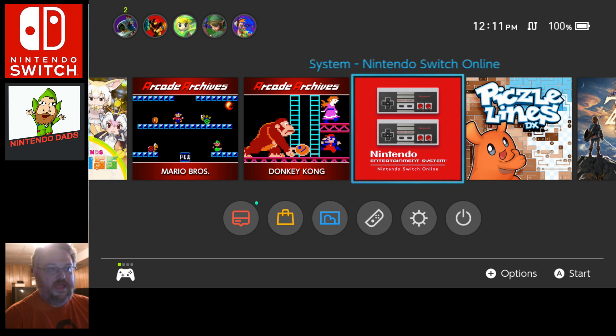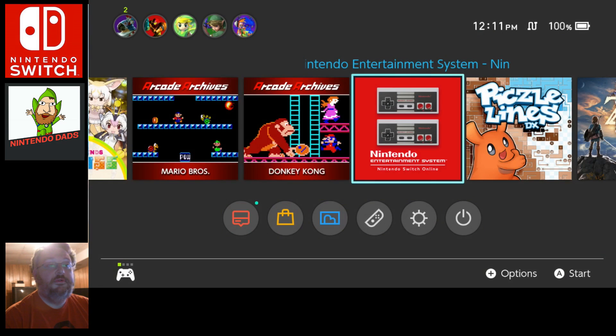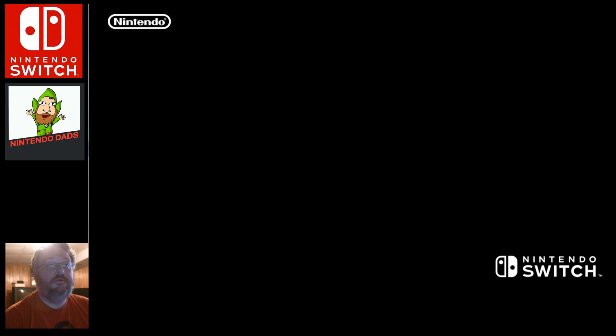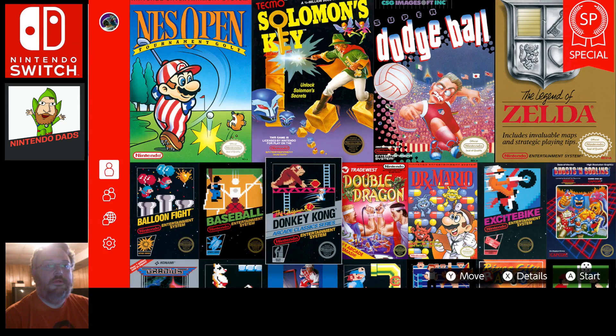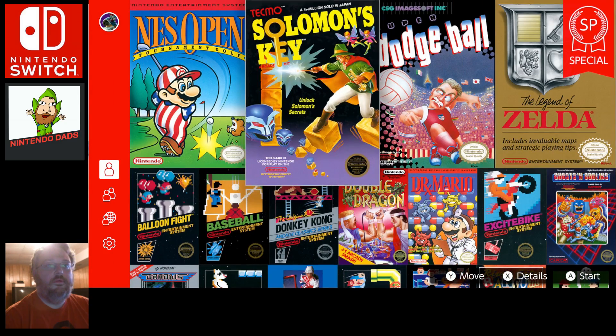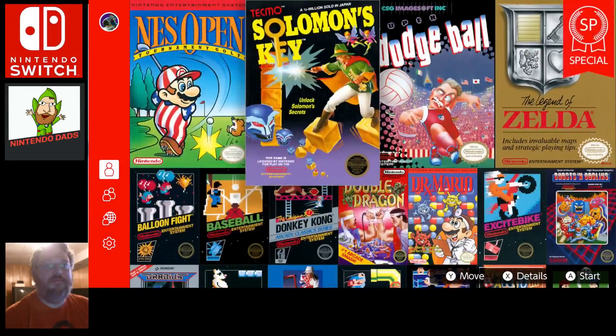I haven't launched it yet, so I'd expect to see the three games and maybe that SP game somewhere — similar to what they did with Zelda last month. Let's see what they do. I don't see the new games — do I not have them yet?